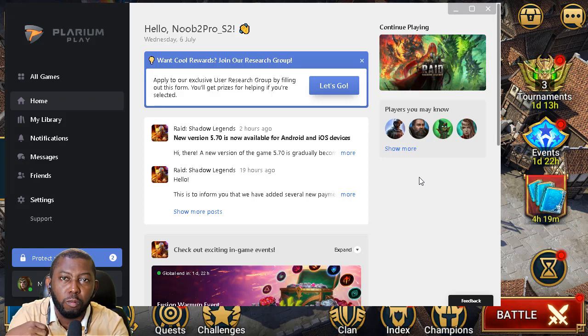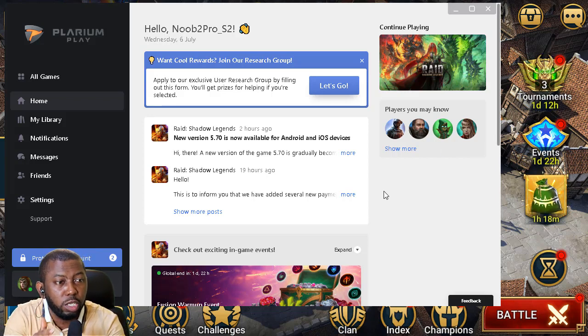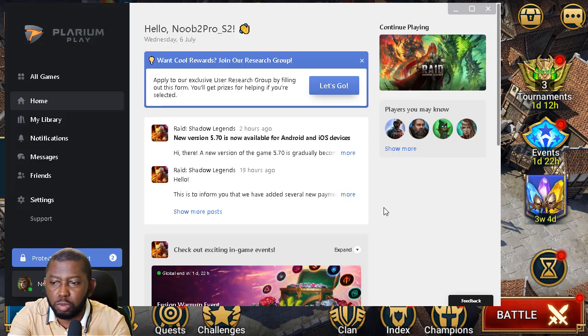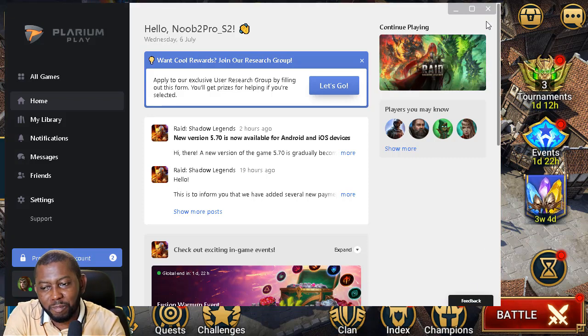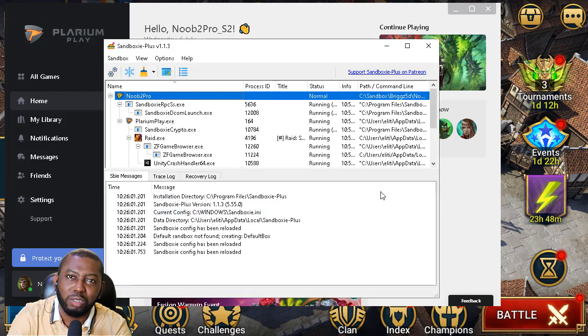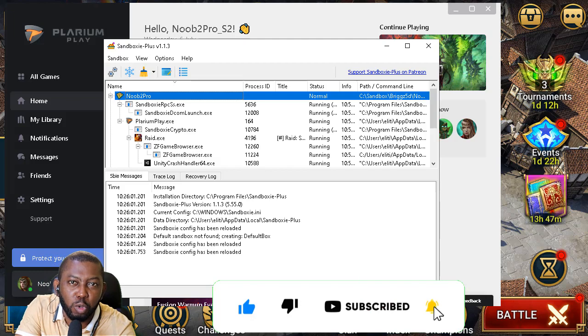However, do not use this to fraudulently generate sign-ups for sponsored streams or content creator promotions for RAID. Creating multiple accounts on one PC just to rack up 15 or 20 sign-ups will most likely get those creators penalized, since all traffic comes from one IP address. Use this only for your own alt accounts and main account so you can enjoy your RAID experience without switching devices or logging out to different laptops. Now you have an alternative to BlueStacks that lets you run multiple instances of RAID Shadow Legends on one computer without dragging down your system resources, crashing, or overheating. See you in the evening with the noob2pro Season 2 update!